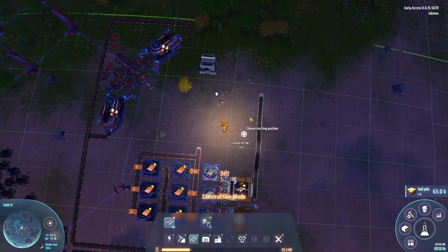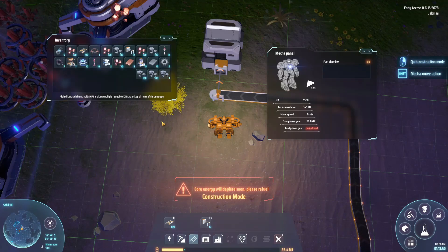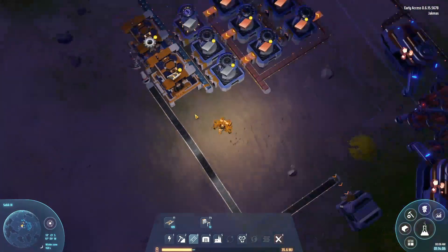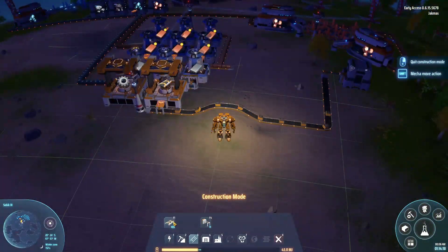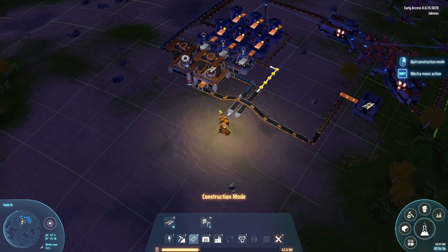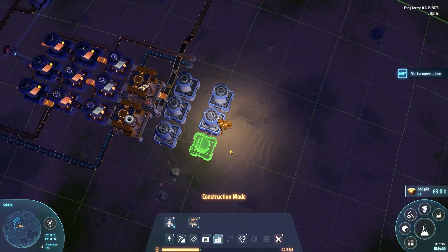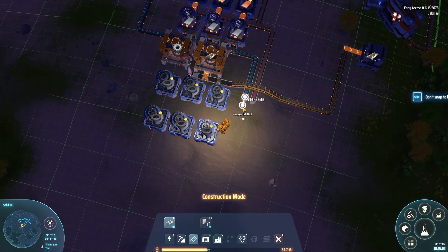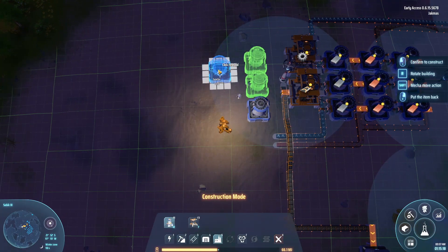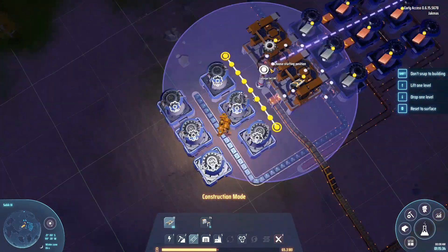I thought we'd better also set up the production of conveyor belts, and that's what we're doing here. It took me a couple of tries to get the layout just right — it uses two assemblers and three smelters making iron ingots, and it makes a gear as well. They're going to make one conveyor belt, and I've just stored them over to the side for now. I don't think that's going to be the end place for our storage area, but for now I think it was pretty decent — it was out of the way.